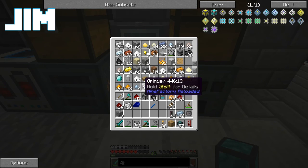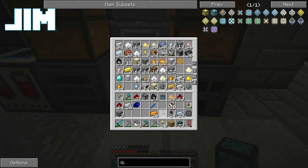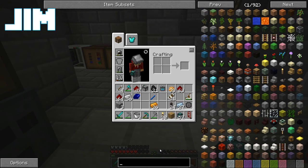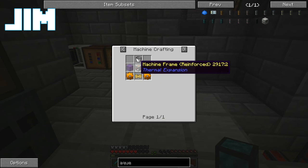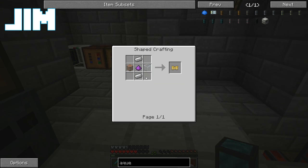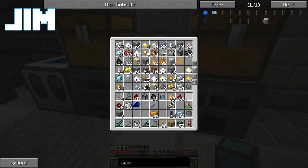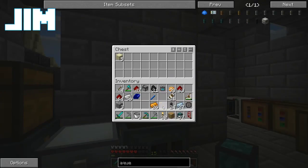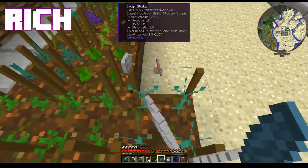Rick totally asked me to build an Aqueous Accumulator and I totally didn't. So we'll do that real quick right now. We need a machine frame. I've done a little bit of work here in the greenhouse. And by little bit I mean I've got some lamps on the top and I've got my mystical flowers drawing. I need some more glass. And that should be all I need.